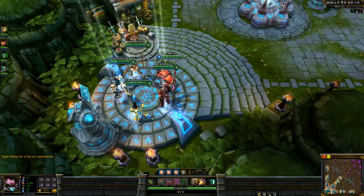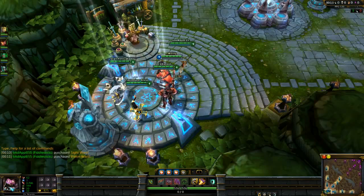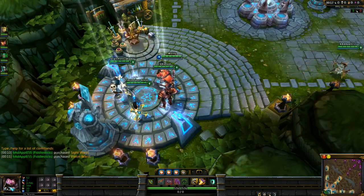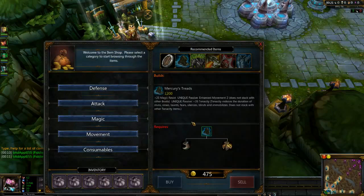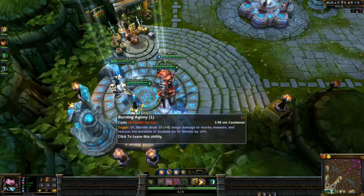Hey guys, welcome to another Mully video guide. Today we're going to be doing it on Mundo in the jungle, as requested by the awesome people on the doublebuff.net forums. The first choice for a jungle guide was Shen, but he was unavailable because he's always banned, so we went with the second choice, which was Mundo.